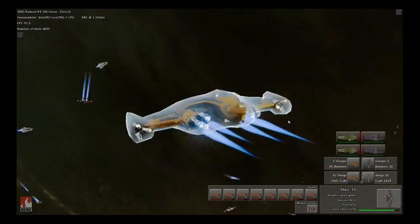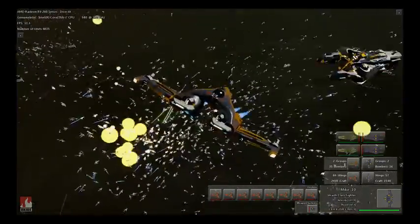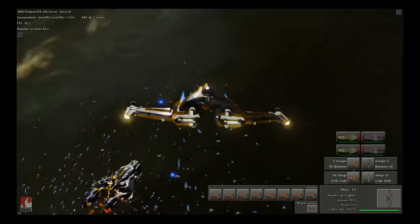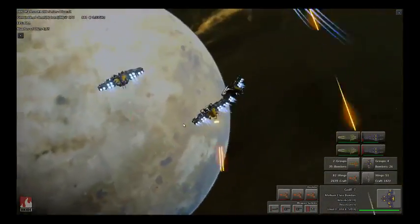Each of those ships is prioritizing threats and battling according to its AI. Every laser blast and missile is an independent physics object. Nitrous opens new doors for game designers with these kinds of capabilities.